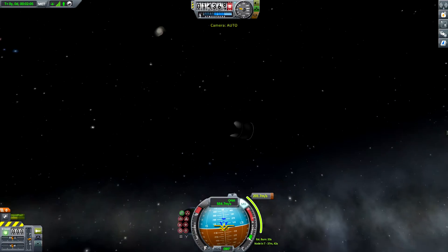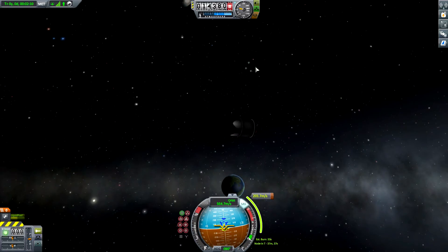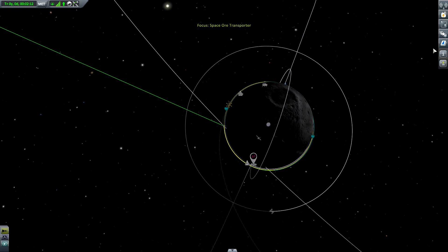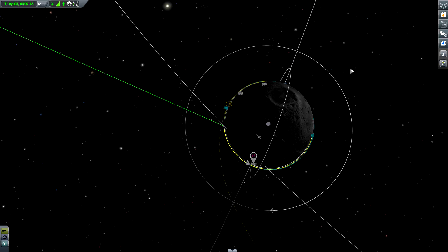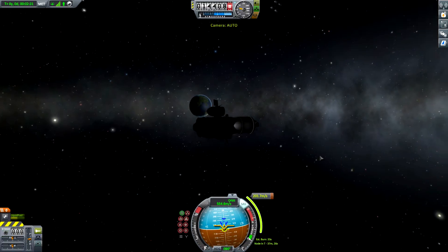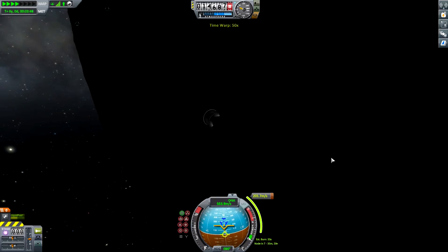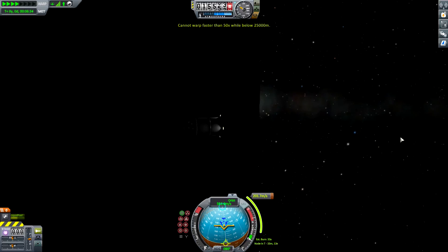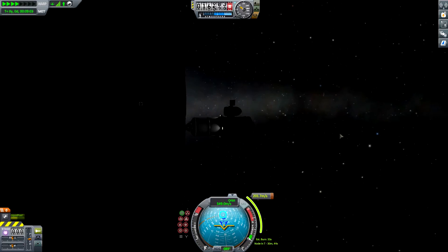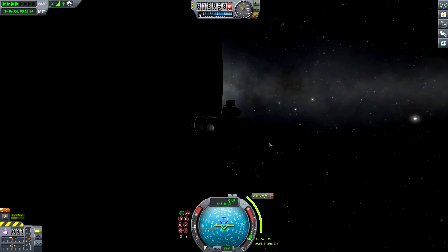This is good enough. So goodbye, fuel delivery spacecraft, wherever you are. I want you to see one thing — it has a total mass of 42.08 tons. This is heavy, this is super heavy. We can now do a quick time warp to prepare to get ready to leave the sphere of influence of the moon, and to finally complete the contract.